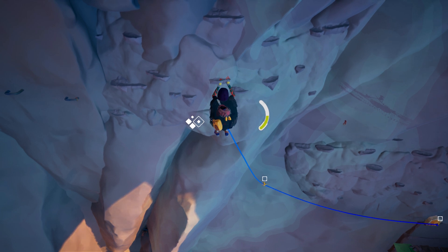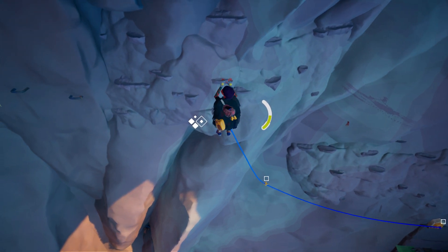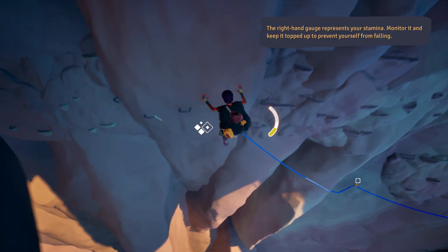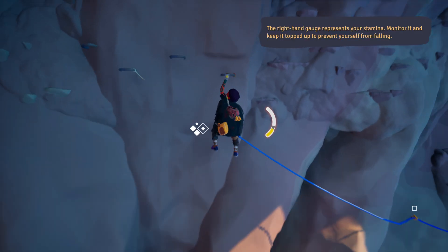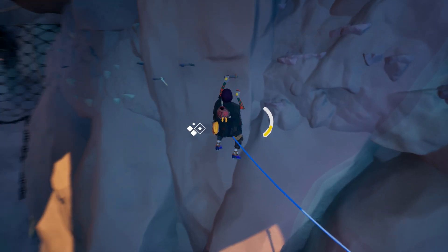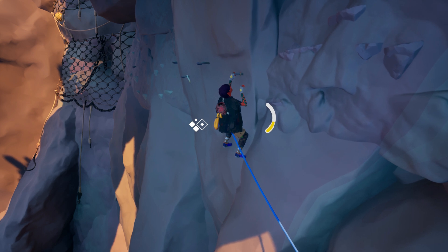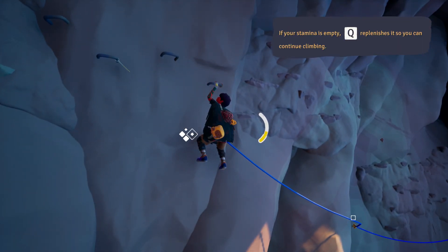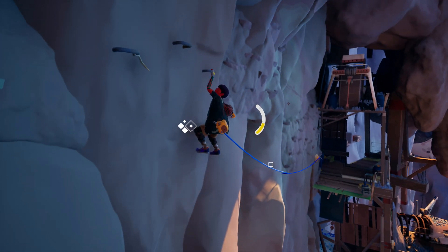Our bar is getting healthy. If you want to make a mistake, it will automatically make a mistake. The right hand icon represents your stamina — monitor it and keep it topped up. If your stamina is empty, you can shift so you can continue climbing. That's why we have stamina.